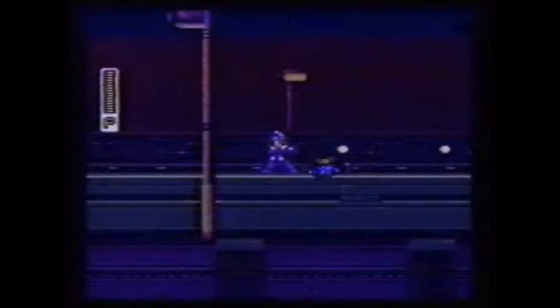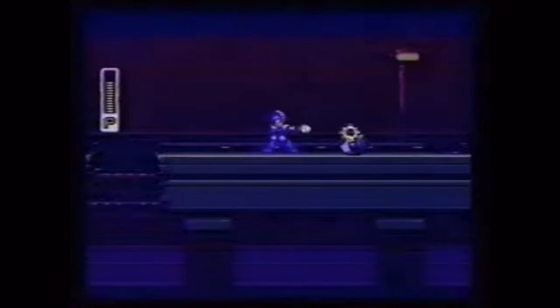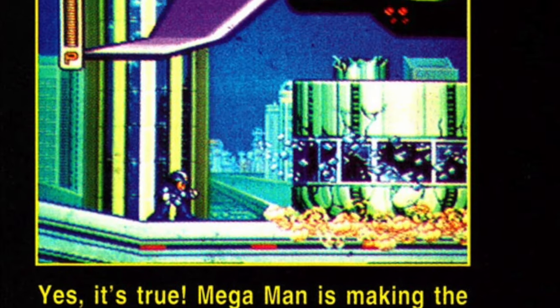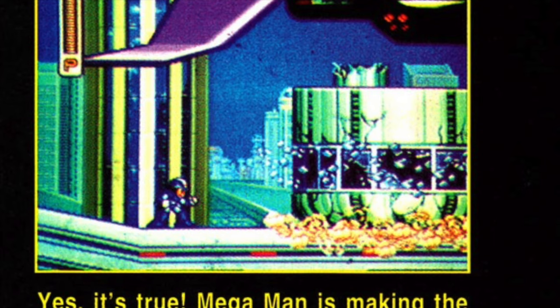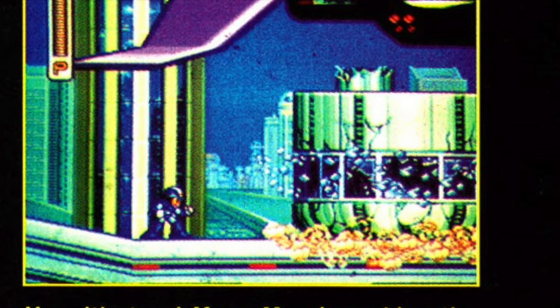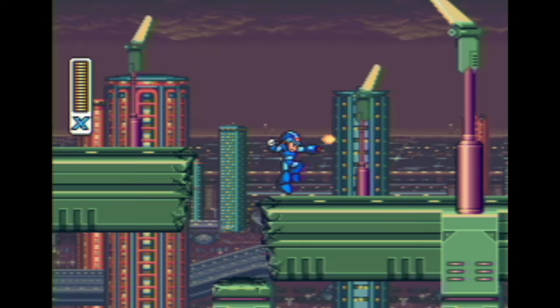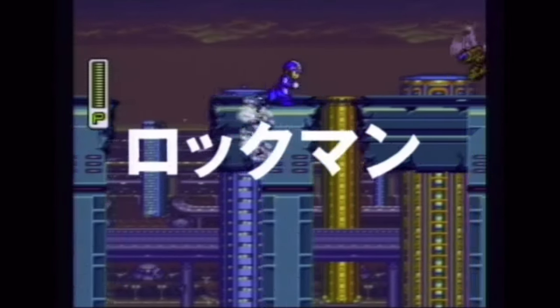Next is the version shown in GamePro Magazine's Power Up Episode 5 video. It looks pretty standard for the most part, looking similar to the Shoshinkai trailer build, until it shows this completely different map screen and some maverick who looks nothing like any of the Mavericks in the final game. Finally, we have the White City build, shown off in screenshots in gaming magazines like Electronic Gaming Monthly and GamePro. This is referring to the city shown in these screenshots, which is completely different from the one in the final game. Not much is known about it, but this version is probably a much earlier build than the one seen in the Shoshinkai trailer, because the final version's city is shown there.